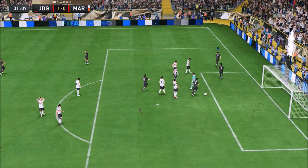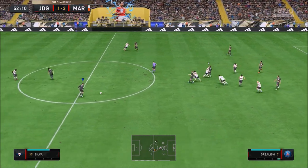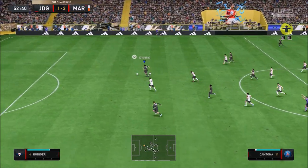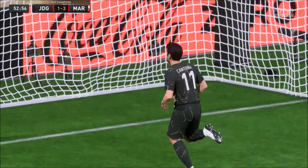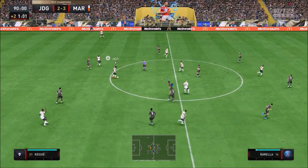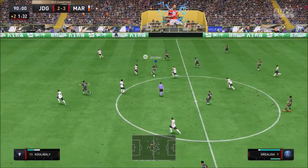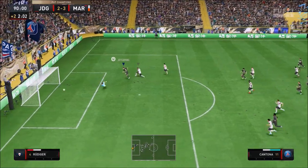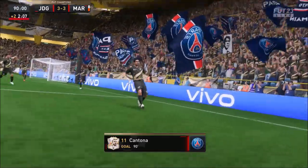We know how good Eric the King Cantona was in real life — he's a fantastic player — but I felt like he could have been a bit better on the ball. He's a bit clunky because of his sheer size; he's not as swift on the ball and his dribbling isn't all that. The one thing he's got going for him is his shooting and his five-star skills. He's also got great attacking positioning, and very good passing for an icon striker, which at times made me proud.